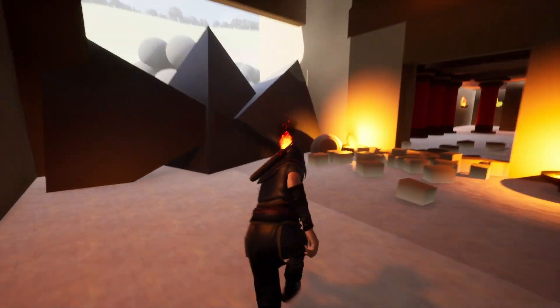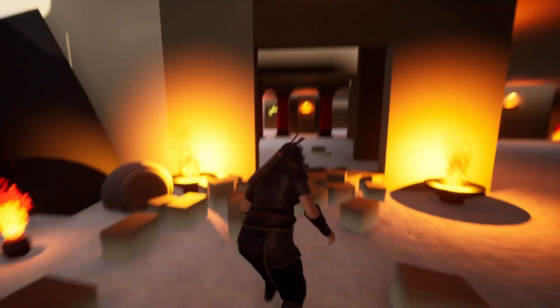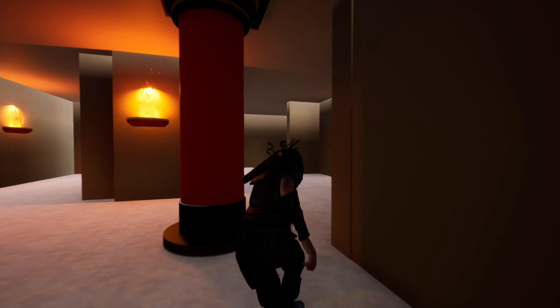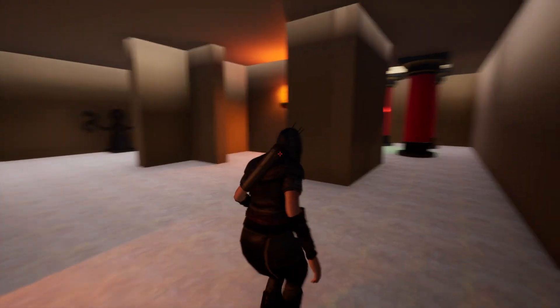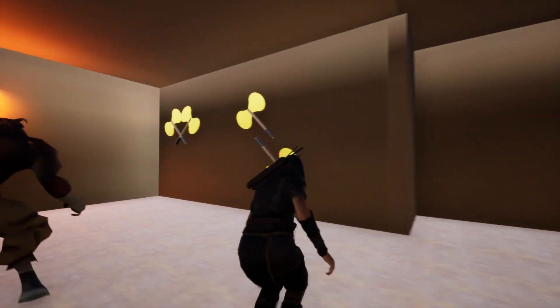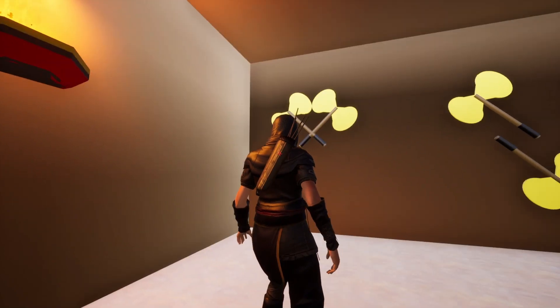Coming through here, players are able to grab another oil lantern and break this wall. Coming in through this way, players will find another activation area where they activate their powers. This is another puzzle area where players have to rotate the axes to form a perfect X upright.